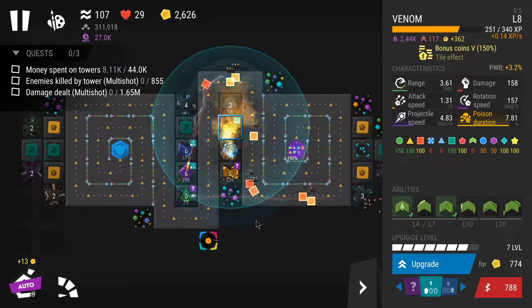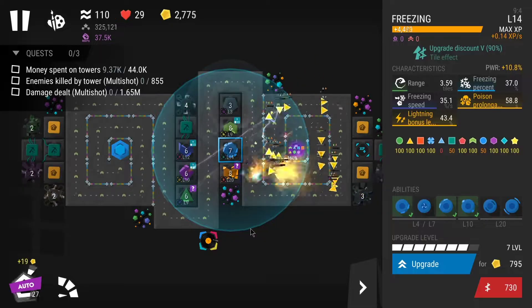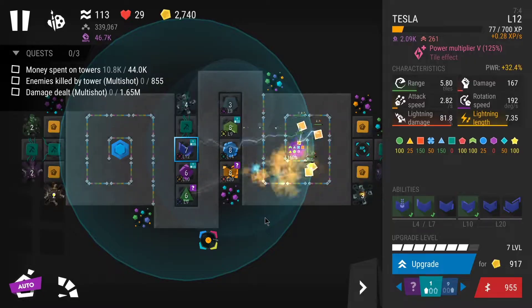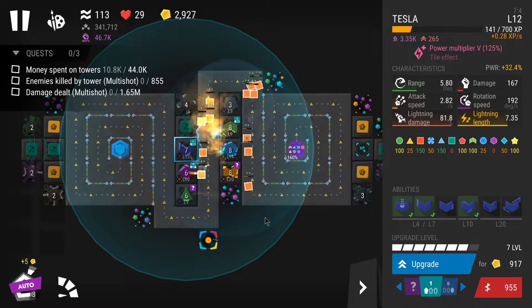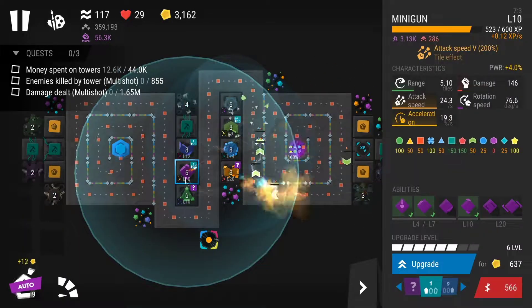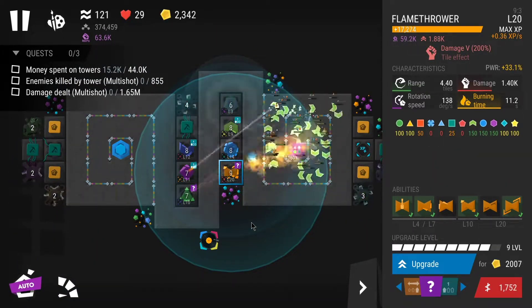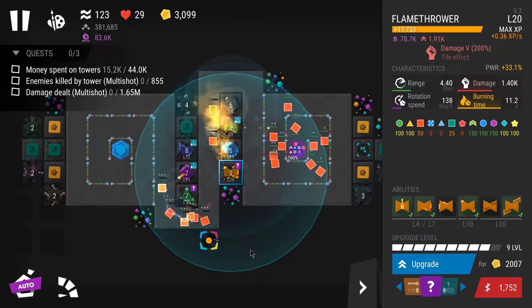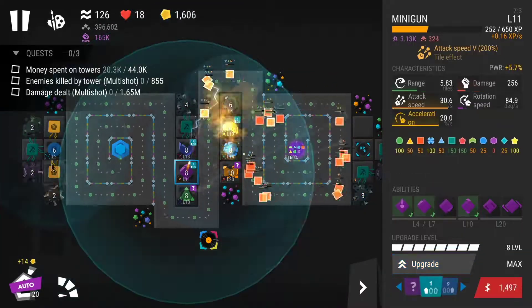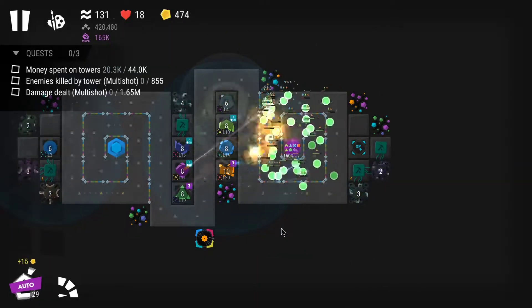Here I was forced to start upgrading towers because otherwise enemies would push too far forward. I kept speeding things up — nothing much happening other than upgrading towers. Whenever enemies got too close to the base, I upgraded everything to max and placed a few more miners. That was pretty much the end of that farming run.